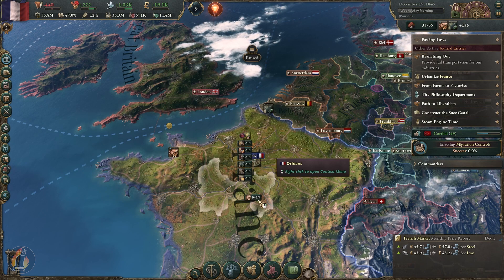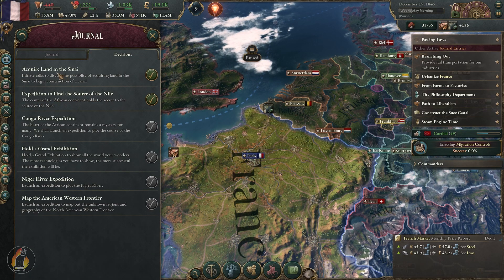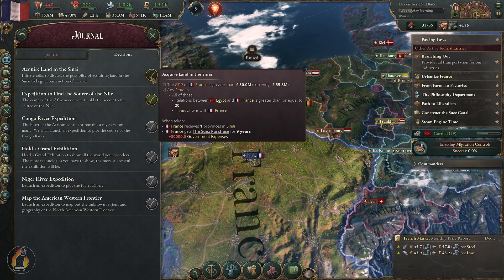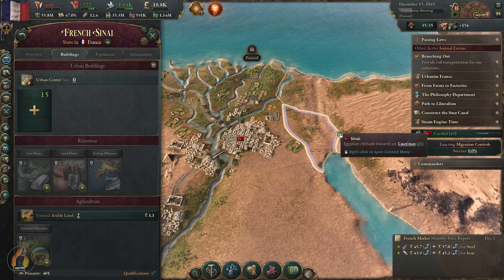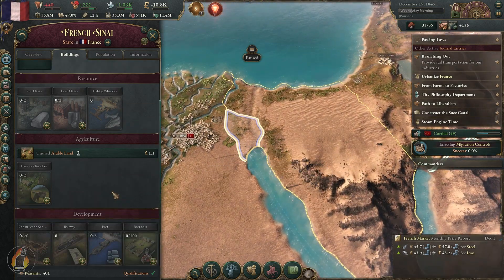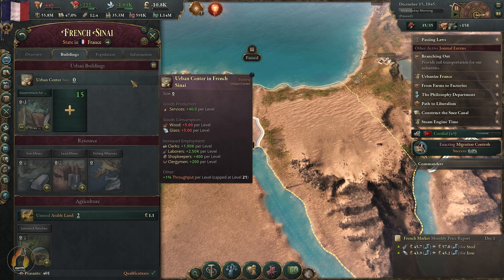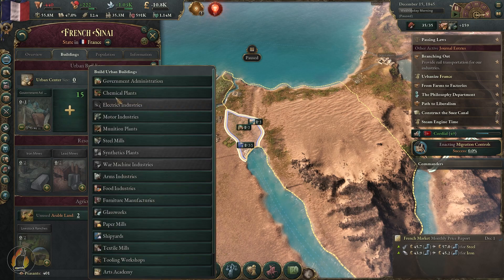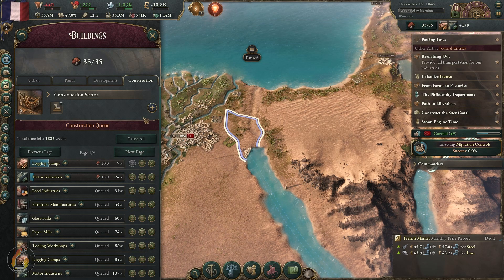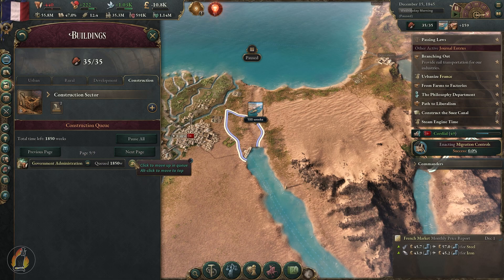We've just researched Quinine so we can now start doing expeditions. Going to the journal and decisions, we can now do the expedition to find the source of the Nile and acquire land in the Sinai — which is what we were going for last time. We now have this little part of the Sinai desert. The first thing we're going to do is build a port, then the government administration, then the Suez Canal, and then a bunch more. We'll bump those to the top of the queue — on the last of our nine build queue pages we have the Suez Canal, government administration, and the port, which is exactly what we want.